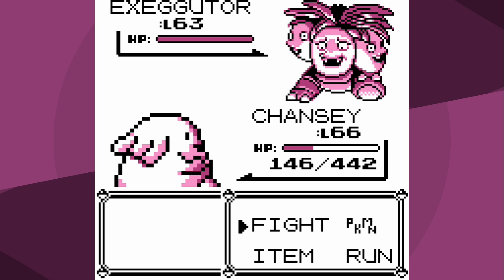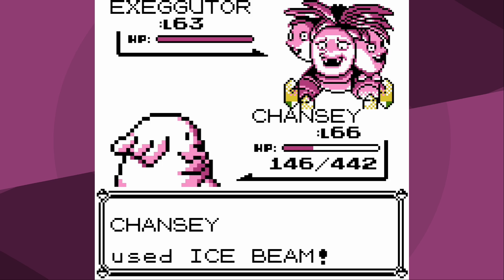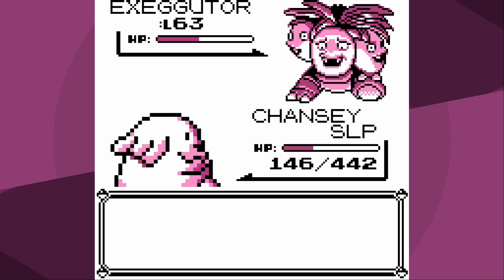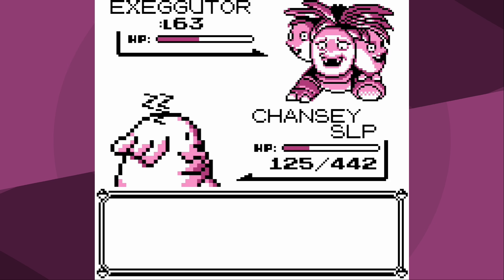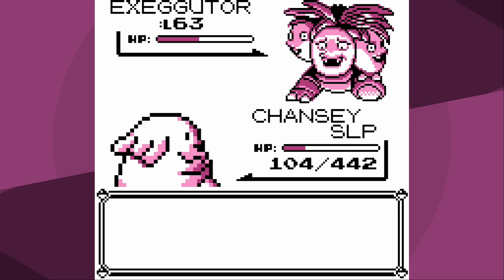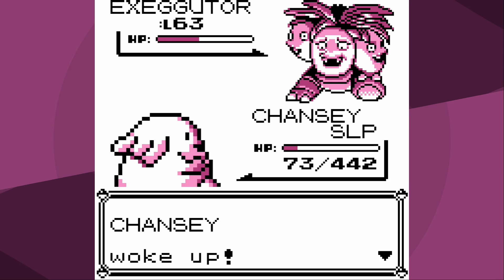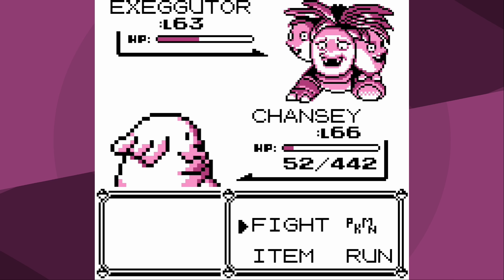Exeggutor can possibly put me to sleep, and I've now leveled up, so all the gains I made through Defense Curl are gone. With Exeggutor's massive special, I doubt this will be a one-hit KO. Please don't - all right - Chansey, please wake up, no. Barrage - okay, not such a big deal. Thankfully Defense Curl did raise my defense so that's actually helpful. Wake up - no, another Barrage - way better than Stomp. Just over 100 HP - please wake up. Stomp did a lot - come on, wake up! Yes - Barrage is good. I'm going to knock out Exeggutor.